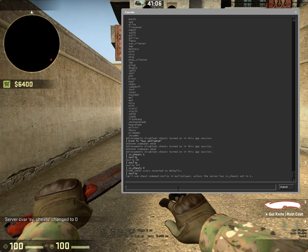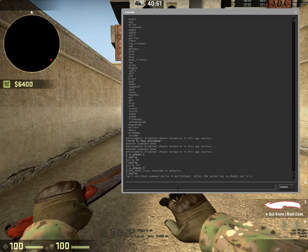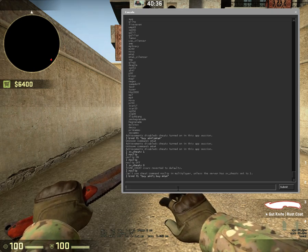I'll show you quickly how to do buy-binds and I will link the weapons or whatever they are in the game settings — I'll link that in the video description because some of them can be a bit tricky. How you bind something is you type 'bind' and then whatever key you want to use. So I'll do F1, then open quotations, write 'buy ak47; buy m4a4', close that, and hit enter.